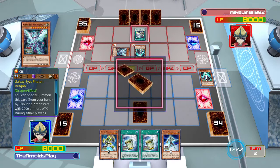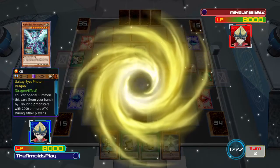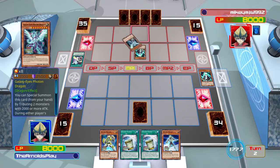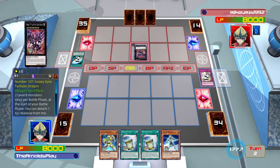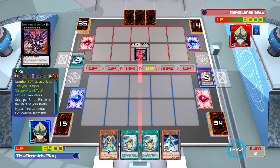The only problem I have with this play is he hasn't considered my back row card — you guys know it's a Solemn Strike. He spent two or three cards to bring out that monster, and getting hit by Solemn Strike would be really bad. Luckily for Mikey I was holding down the circle button so I chose not to respond. Then he played Galaxy Cyclone — that was a bad play. He should have played Cyclone first to get rid of my back row, then summoned so his monster would be more protected. He's overlaid into Number 107: Galaxy-Eyes Tachyon Dragon.